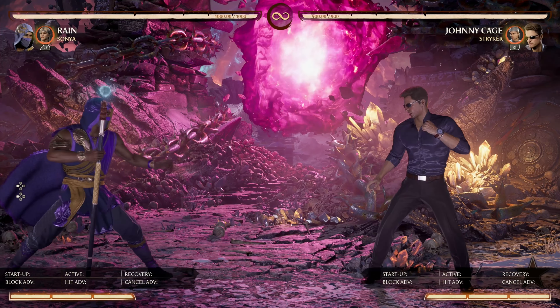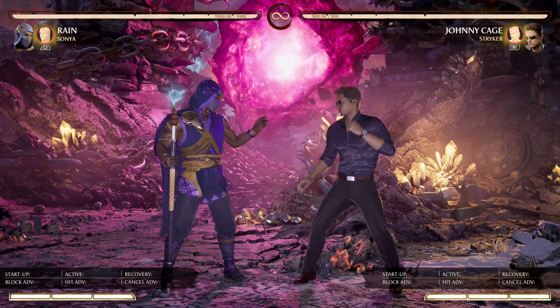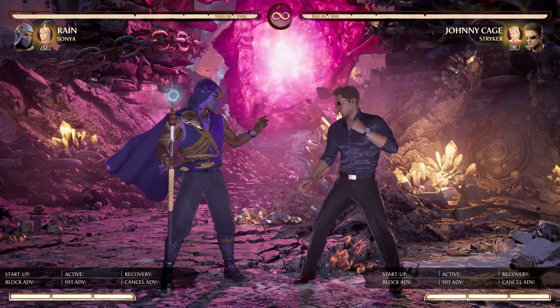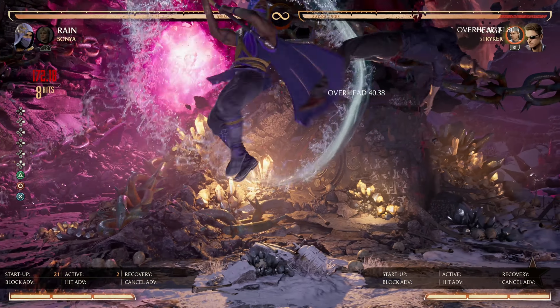But it gets you some new aerial action. Say if I went for this jump-in and Johnny tried to down 2 me — I delay my jump-in and she kicks me to the ground and she punishes his down 2. That's pretty cool, and I can spend the whole gauge to get a full combo if I wanted to.